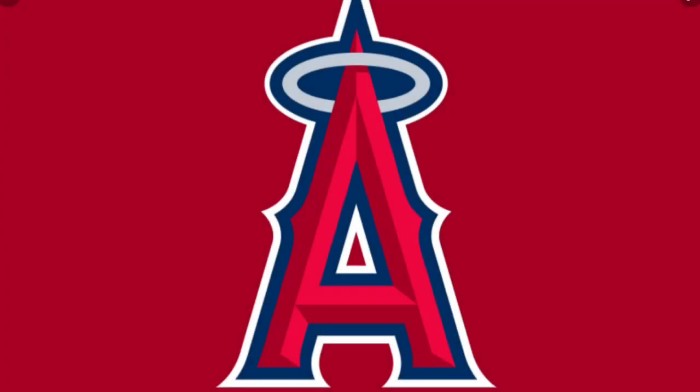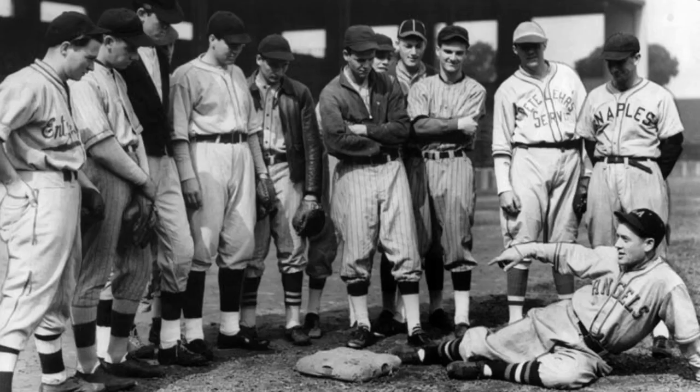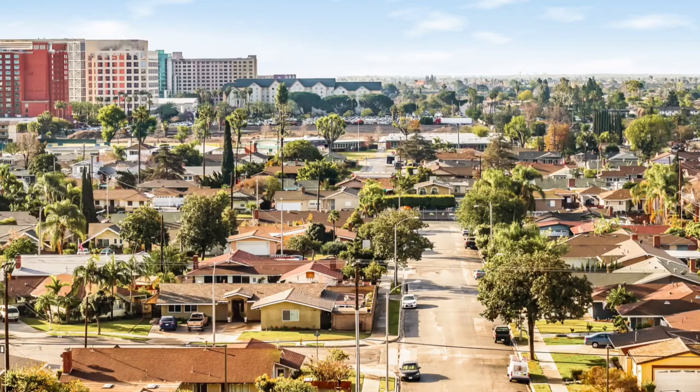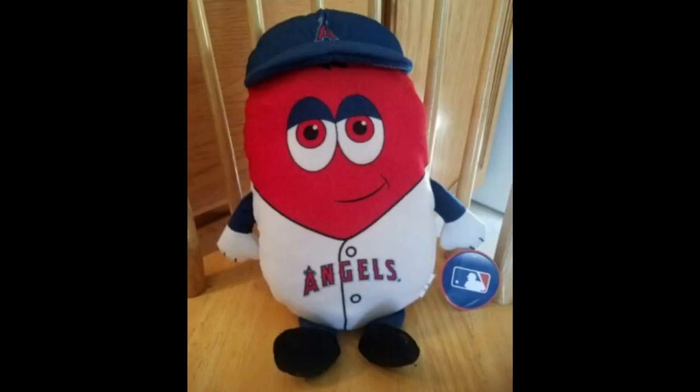Before I share my first mascot concept, I should explain how I come up with mascots for teams without one. I usually think of the team itself — I look back at their history and do a little research into what would represent them best. I also think of where they play, that being the state or city, as well as merchandise, since some of these teams use a fake mascot in some merchandise. So with all that information out of the way, here's the first mascot concept for the Los Angeles Angels of Anaheim.